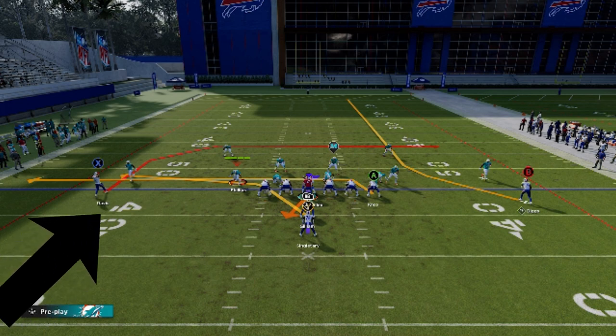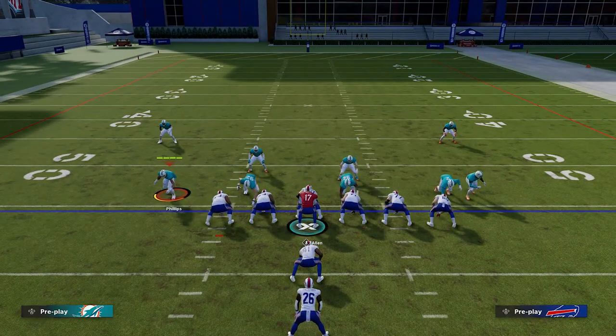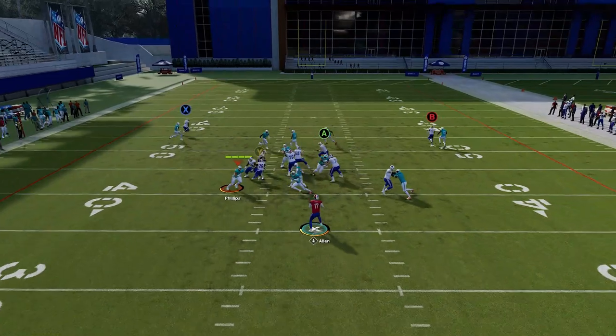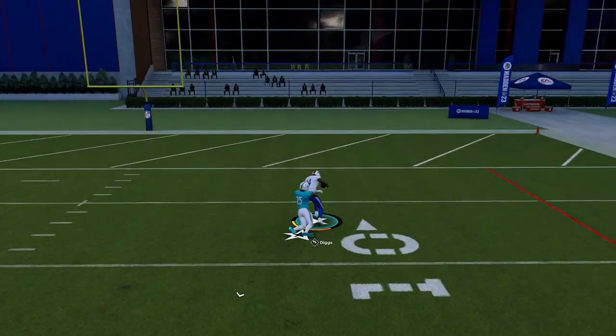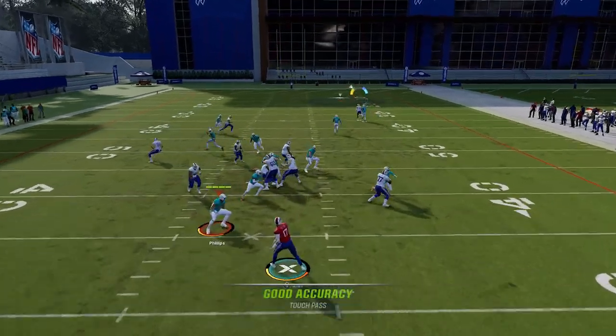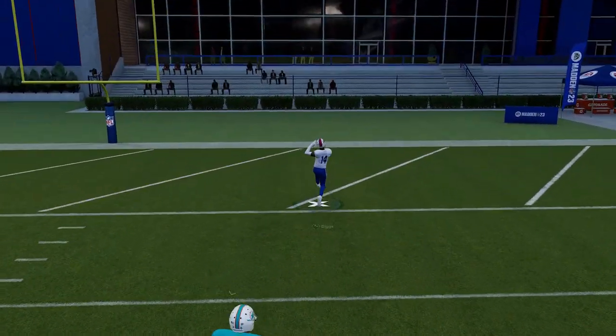The X route is a good man beater as well, but the star of this play is the B route. This route is essentially just a streak, but the long inside release animation it takes all but guarantees he will get behind any pressing cornerback. And if he has the speed advantage, it will be a one-play touchdown — and even one of the best cornerbacks in the entire game stands no chance.